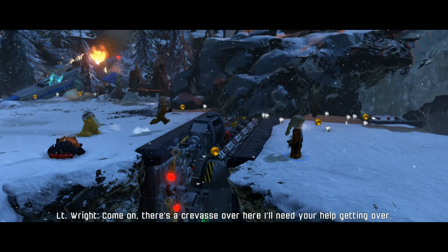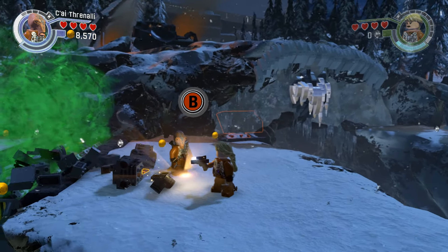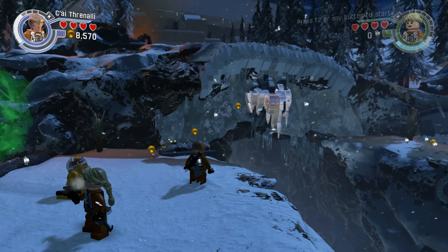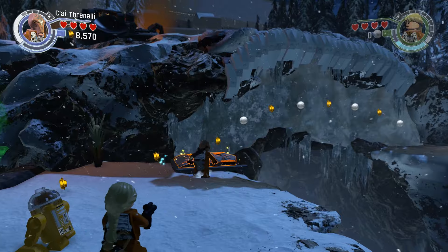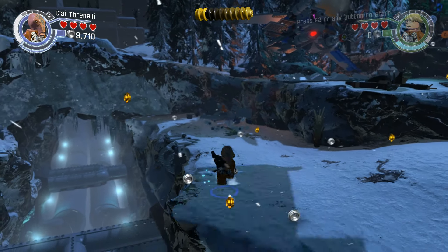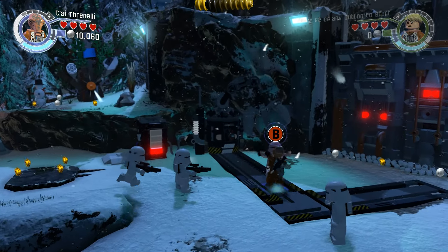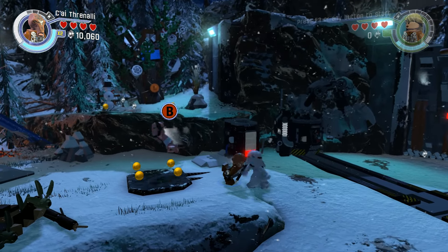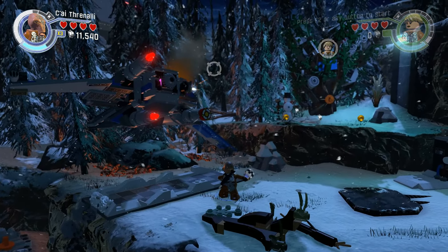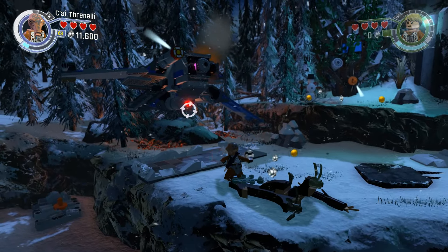There's a crevasse over here, I'll need your help getting over. I'd like to play the Clone Wars one to be honest — I've had good reports about that one. There's not enough stuff to build a bridge. Don't worry, I'll check over the other side. This dude's got some grenades. What is it in this series? There's the original trilogy, the Clone Wars, and this one — The Force Awakens. Are there any more? Why doesn't he have a gun? He does have a gun — he's got a gun on his back. How is it he doesn't use that?